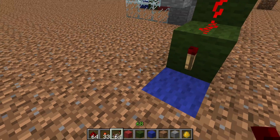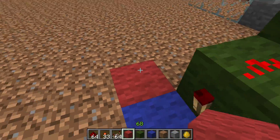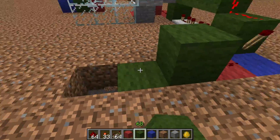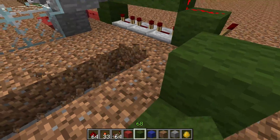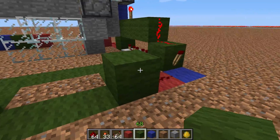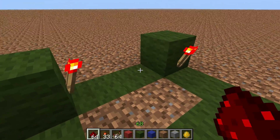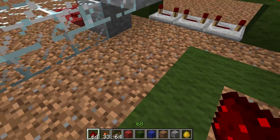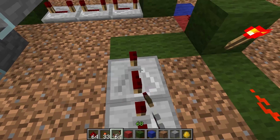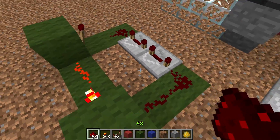The next component is going to be an RS NOR latch - that's part of a pulse lengthener. So the output of this becomes the input to the pulse lengthener. The RS NOR latch is going to be a simple one with just two torches fighting over which one gets to stay lit. The torches go on these two blocks that are in this loop here. Then we put some redstone around there. In this design, we want to change the timing a little bit, so we put two more redstone repeaters in here on their maximum delays, and then redstone to complete the RS NOR latch.